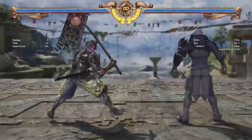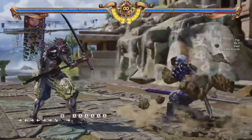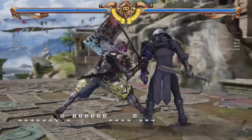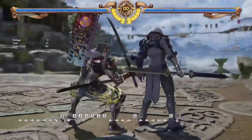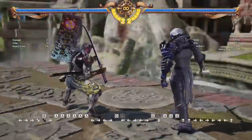One of Yoshimitsu's biggest weaknesses, in my opinion, is that after a combo he leaves the opponent pretty far away sometimes. And it can be tough to get that footing back, because once you get in the opponent can stand up and do a wake-up attack, so it's a bit tougher to restart your offense. I wanted to cover a couple of tools that I think are great for getting back in.